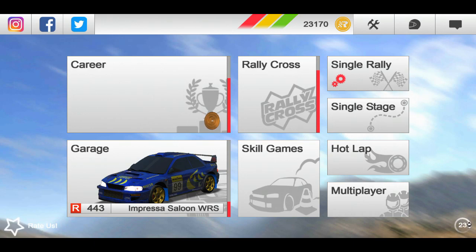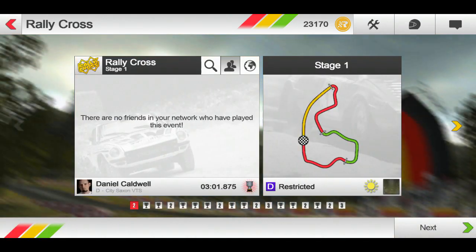First off, how to earn credits as quickly as possible. You can see here we have Career, Rallycross, Single Rallys, and Rallycross races. These pay out the most credits. For some reason, these actually have a double payout. I can usually get between 1,500 and 3,500 credits per race if you come in first on these Rallycross races. The further you get into this, the more they pay out, but when you start off, you're getting around 1,500 credits per race.